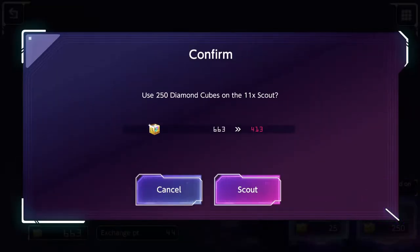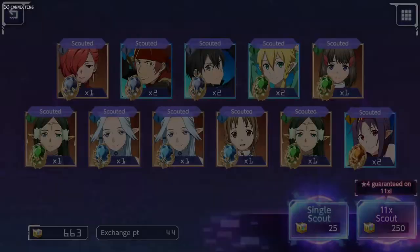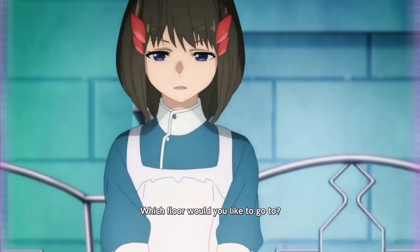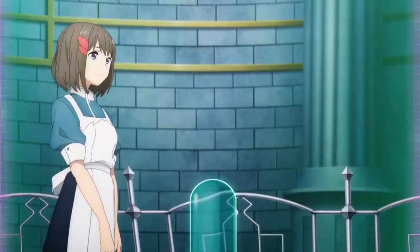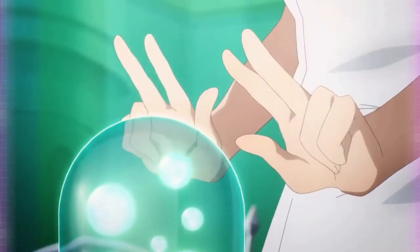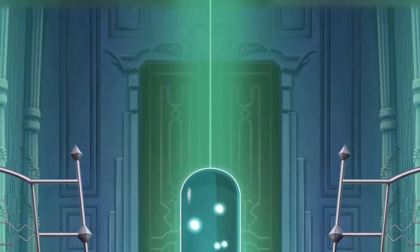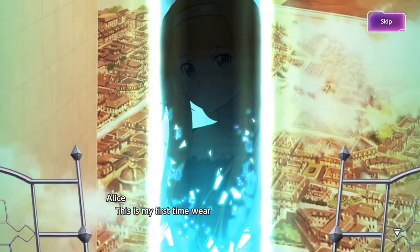Maybe that's why I'm getting trash luck in this banner, because there was a Lifa banner and I didn't pull on it. But now is the time of the guaranteed. You might ask why I didn't pull the Lifa banner - I thought it was kind of bad. The banner is this one instead and I'm rolling because I want the new Allies, even though I know this banner is bad. I kind of changed my mind in a week, which can happen since we are humans.